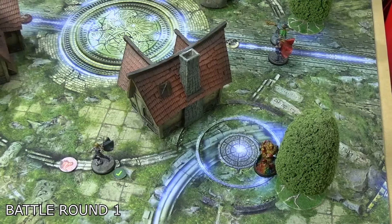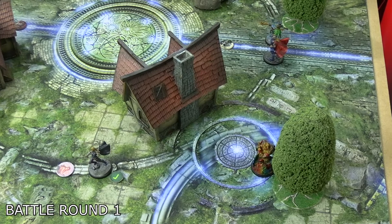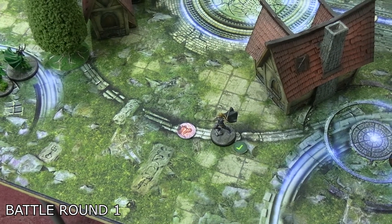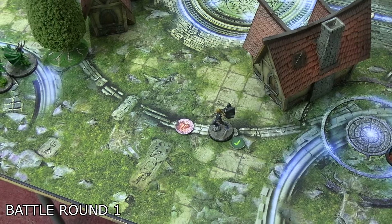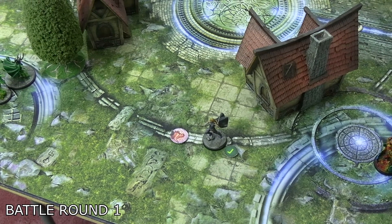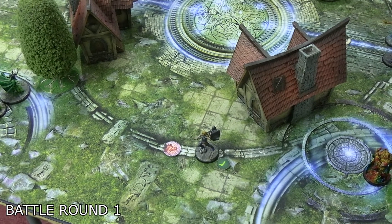Battle round one started with Valkyrie activating and moving roughly a move and two-thirds forward to get within one of the witness and pay one of her two power for the hammer there. There's a lot of power on the table — they're all Asgardians starting with two power, with Loki getting an extra one from the Infinity Stone — it's going to be a very power-heavy match.